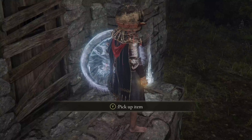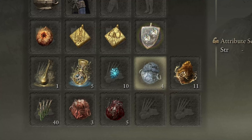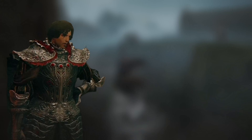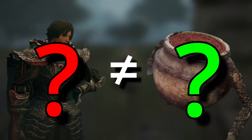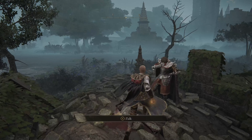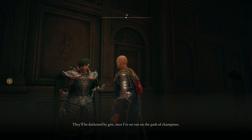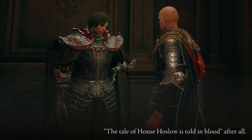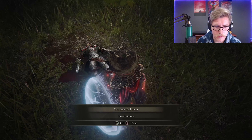Finally I could speak with Ranni. She asked me to get her blade from Nokron. I headed into Nokron to take on our biggest challenge yet — my own inner demon. He's pretty shit. Then I got absolutely Fromsofted — yeah, that was a wall, buddy. But we get back up to grab the Missionary's Cookbook No. 5, and a bit further down we can grab the Fingerslayer Blade.